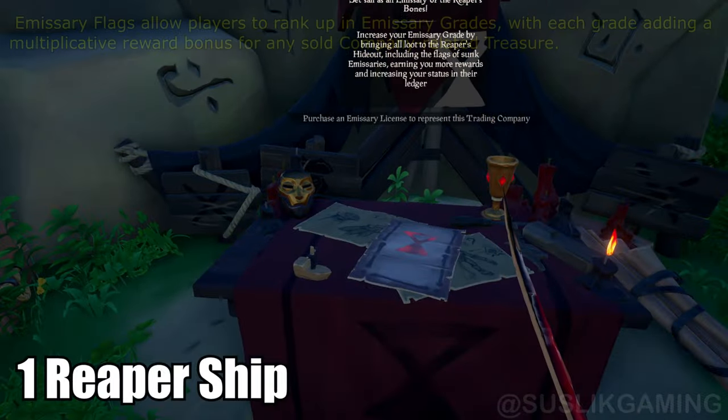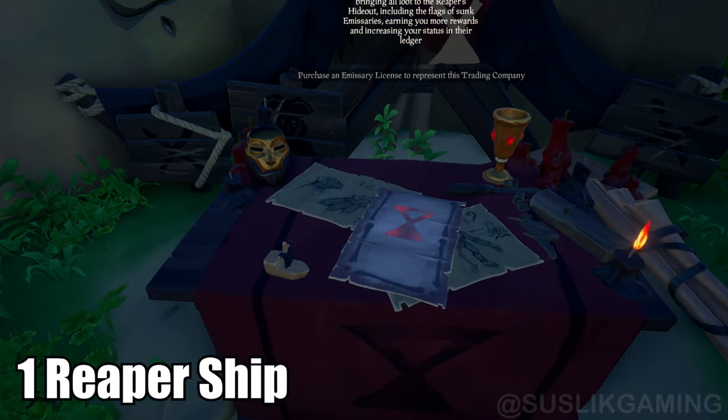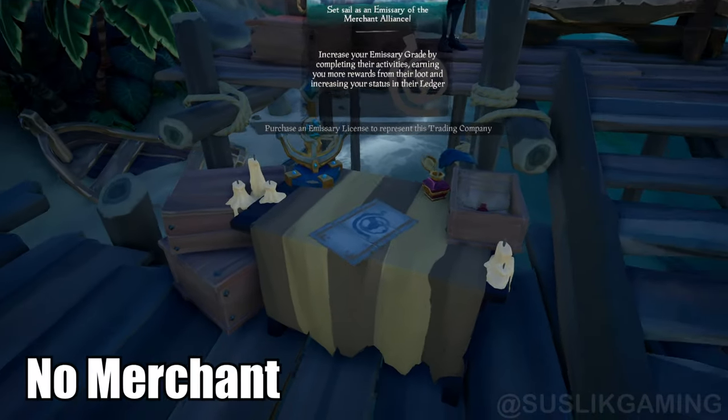A quick way to find how many players have an emissary flag in your server: go to each faction table and you'll see tiny ship models. Each one of them represents a single ship.